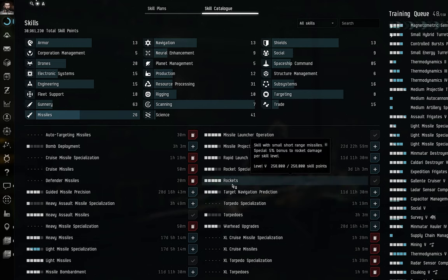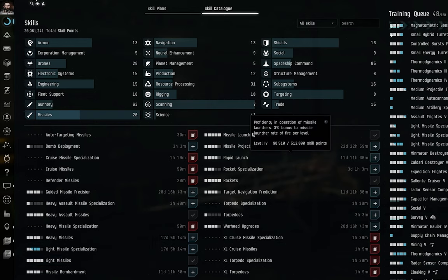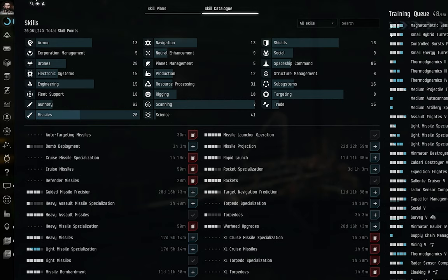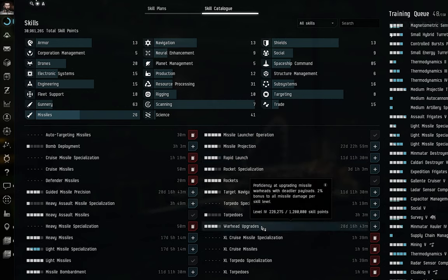Rockets skill gives a 5% bonus to rocket damage per level, while Light Missiles gives a 5% bonus to light missile damage per level. These build on Missile Launcher Operation and help further if you're using the Breacher, Kestrel, or other small missile ships like the Jaguar. We also have Rapid Launch — a 3% bonus to missile launcher rate of fire per level — essentially a DPS increase and a useful skill to learn.